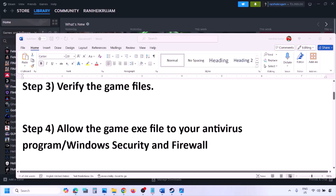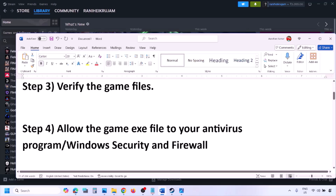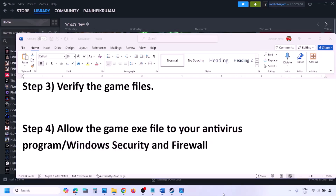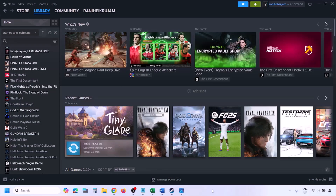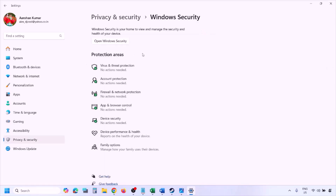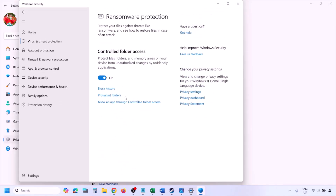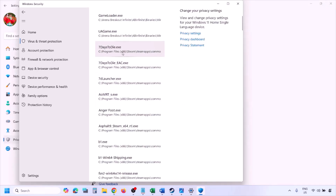The next step is to allow the game EXE file through your antivirus program. If you have any third-party antivirus like Avast, Norton, Bitdefender, McAfee, or whichever antivirus you're using, make sure you allow the game EXE file. If you're using Windows Security, open Windows Settings, go to Privacy and Security (or Update and Security on Windows 10), click on Windows Security, then Virus and Threat Protection, scroll down, and click Manage Ransomware Protection.